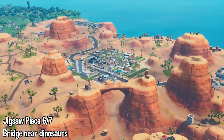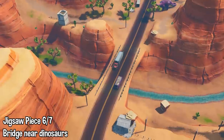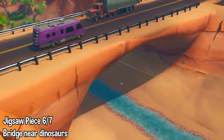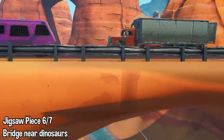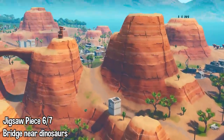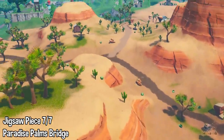Number six — as you can see, Paradise dinosaurs. Go down from the dinosaurs and you'll see this area; get under that bridge right there, and that is where jigsaw piece number six is located. Look for the dinosaurs — it's the bridge right next to the dinosaurs. Get underneath that with the truck on it and with the purple RV. That is jigsaw piece number six.